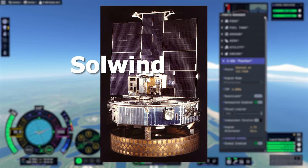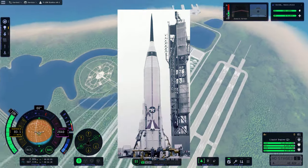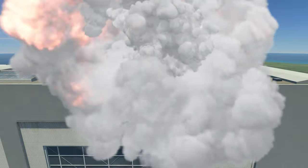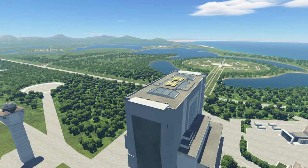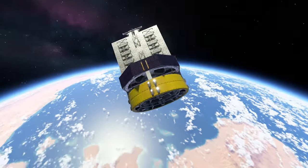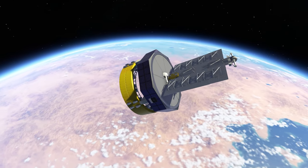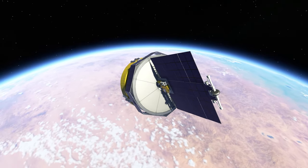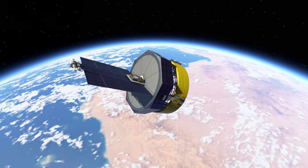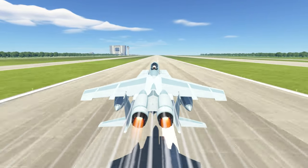Our target is the Solwind P78-1 satellite. This was originally launched on the Atlas F ICBM, which is a very cool looking rocket compared to what we see nowadays. In game, the target is already pretty much in orbit, ready for us to pay a visit. It was selected as a target due to it having several failed instruments. Originally there was the idea to launch new satellites to be targeted, however due to political and technical factors, this was chosen instead. We activated the jet engines and zoomed down the runway to lift off.